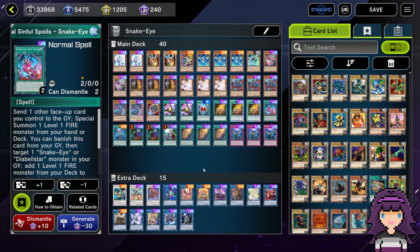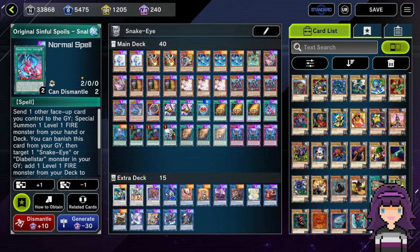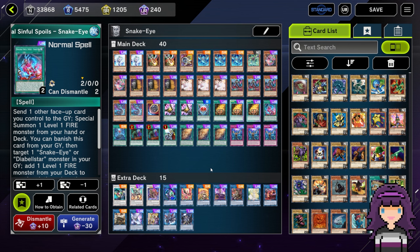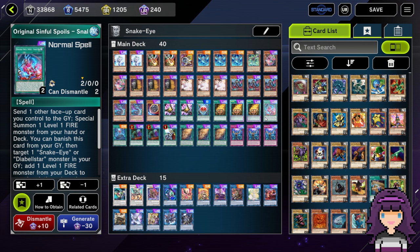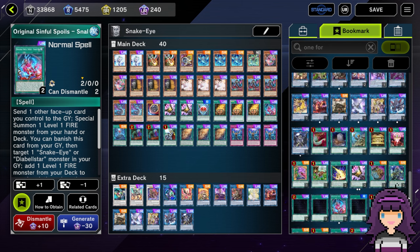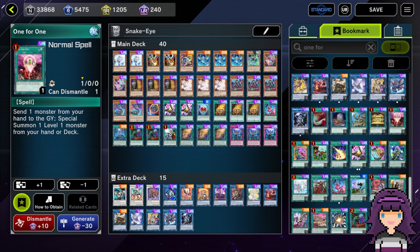Haven't really missed the second copy of Original Sin, even in grind games — usually you'll have access to Wanted, which will help you recycle it if you really need it. The third card I cut was One-for-One. I was playing it in the build last week, but now that Bonfire is out, I think Bonfire is just straight up better than One-for-One. I don't think One-for-One is bad, but of the ways we have to start our plays, it's the most risky and it comes up the least often because it's limited.